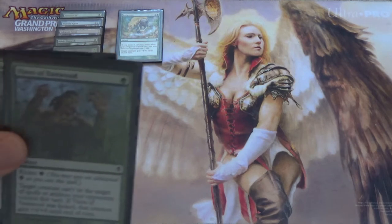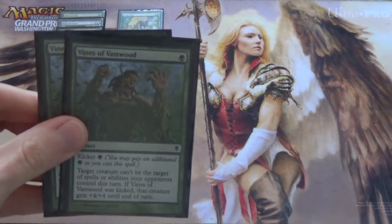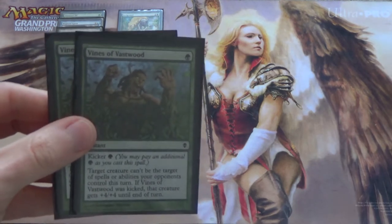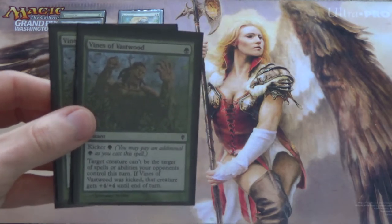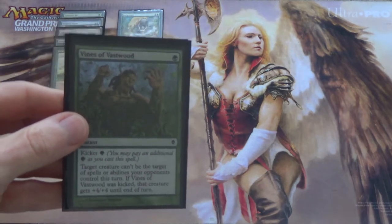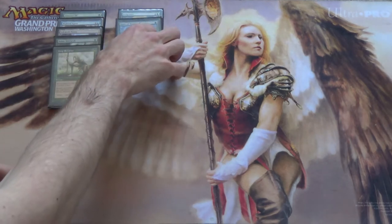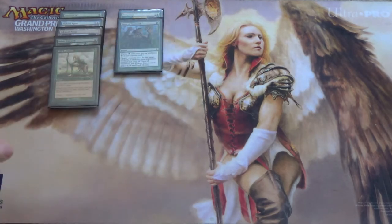We also run two Vines of Vastwood to protect our creatures, and of course it's a giant pump spell. We could potentially run more — I wouldn't mind running three, and I even think I know the card I'd take out to run the third. But I'll show you why I'm only running two in just a bit. Vines of Vastwood is a sick card — you play it in Modern with good reason.